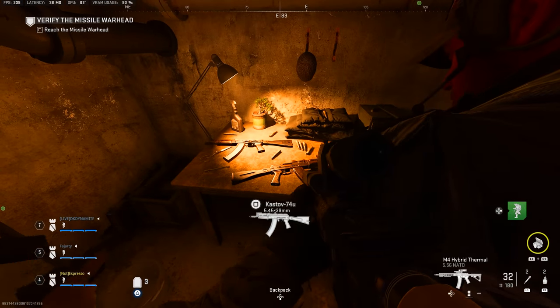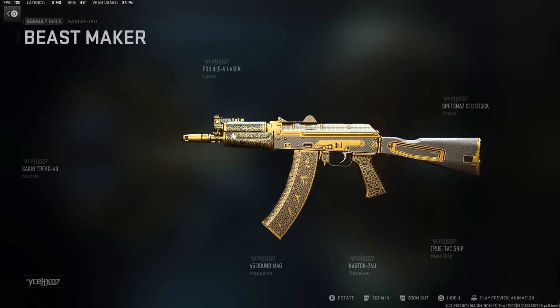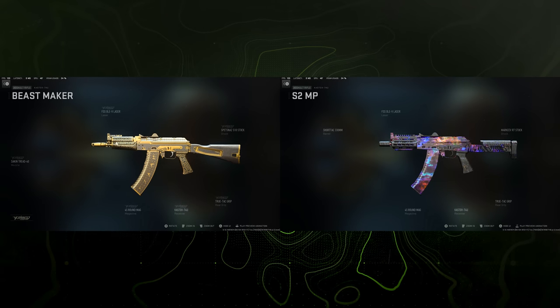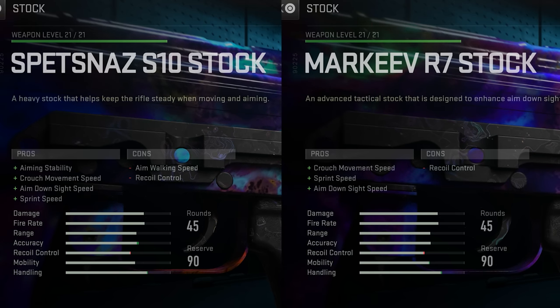That's the easter egg for Season 2 Reloaded completed. It's entirely inconsequential to the raid — just a side quest that doesn't give any secret cutscene — but it grants you the blueprint for the Kastov 74U. The Beast Maker blueprint comes kitted with the FSS OV laser, the Sock-and-Tread 40 muzzle, the 45-round magazine, the True-Tac grip, and the Spetsnaz S10 stock. It's stated to be pro-tuned for magazine capacity, aim-down-sight speed, and sprint-to-fire speed — though you can't actually see how they're tuned without negating all the tuning, which is still a weird issue with Modern Warfare 2.